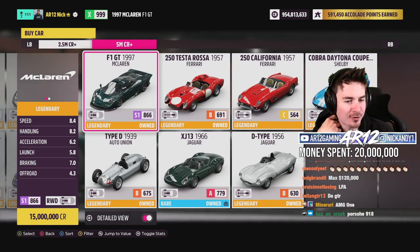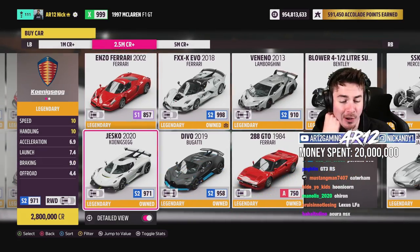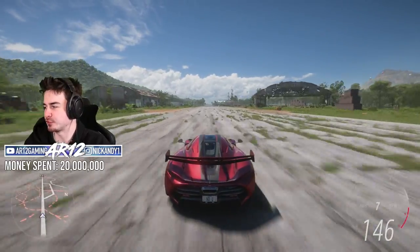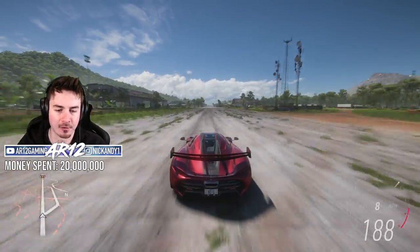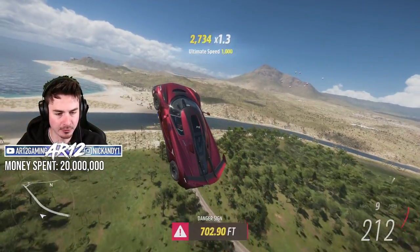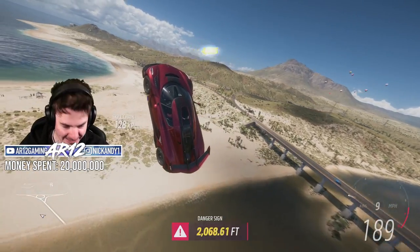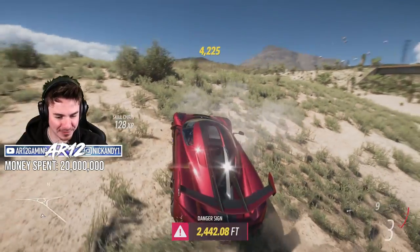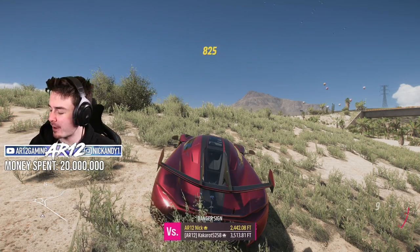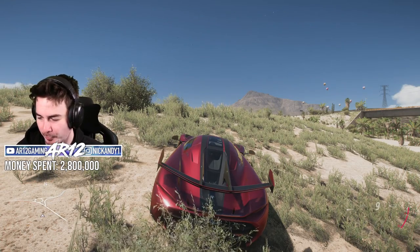It really shouldn't be that hard to take down the McLaren F1. Am I going to have a meltdown? Yes. Please do not do a flip — keep it down, down, down. Okay, we should be okay. We should be able to land it 2,000 feet. And we nailed it! Our Koenigsegg Jesko has now dethroned our McLaren.